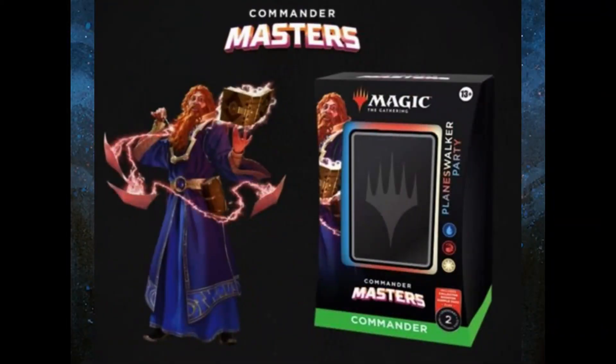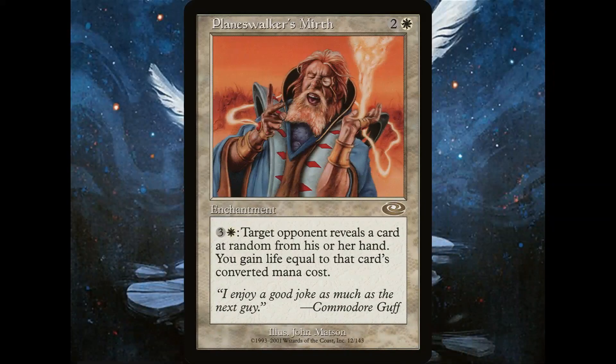Lastly, we have the Jeskai Planeswalker Party deck. The commander's name is Commodore Guff, who was previewed on a Planechase card all the way back in 2001 called Planeswalker's Mirth.